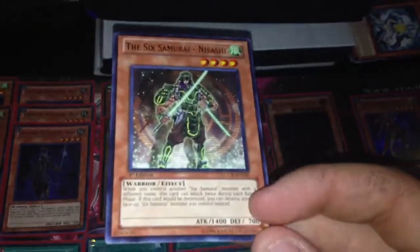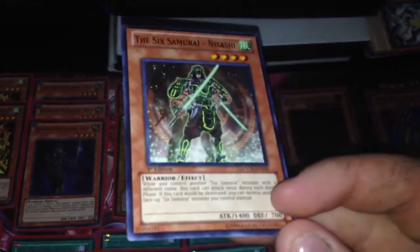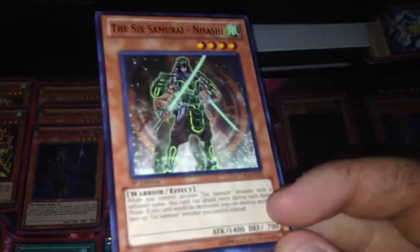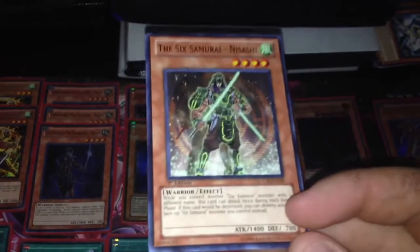Also, I'm looking for these in Ultra Rare — they're from Battle Pack: Epic Dawn. They're not going for much right now, but I have a feeling once Shadow comes out they might go up a little in price, especially the Ultra ones. So if you guys have them, please let me know.